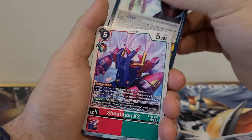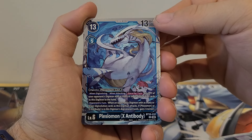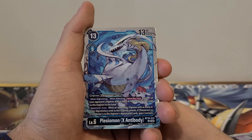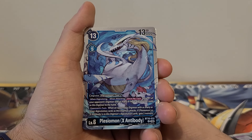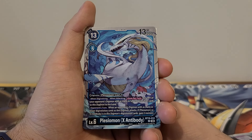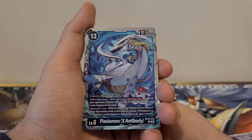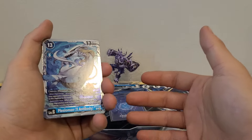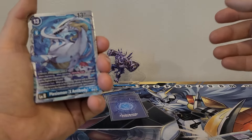Revelation of Light — we've seen that. Shoutmon 2X2 — we've seen that. Plessiamon X Antibody: 13 play cost, 5 Digivolution cost, 13,000 DP. Digivolve from Plessiamon with a cost of 2. When Digivolving or when attacking once per turn, return one of your opponent's Digimon with as many or fewer Digivolution cards as this Digimon to the hand. Opponent's turn: when an opponent's Digimon with as many or fewer Digivolution cards attacks, if Plessiamon or X Antibody is in this Digimon's Digivolution cards, gain 2 memory. I like this one a lot — blue is made to reduce Digivolution cards off your opponent, and this lets you throw them back to the hand, trashing everything else. Pretty solid.